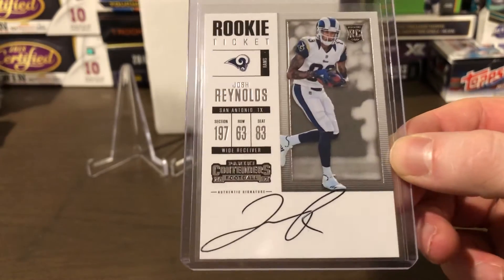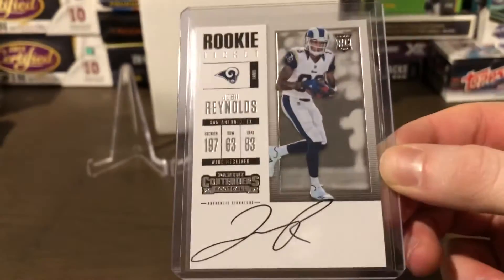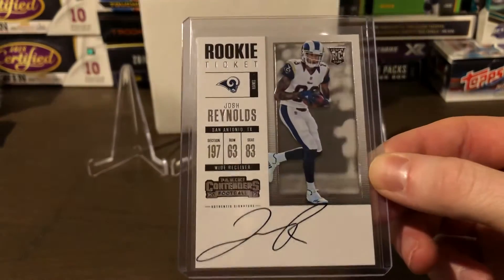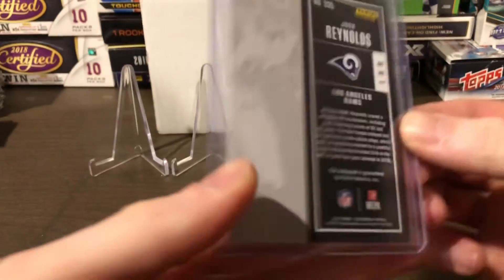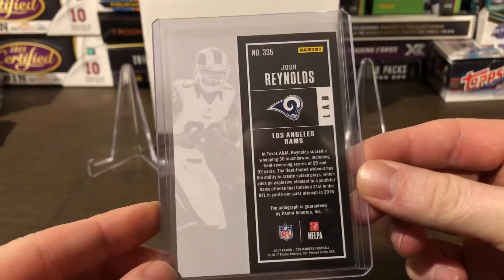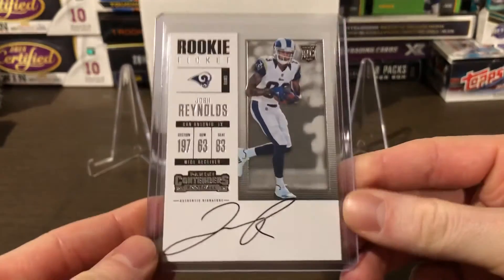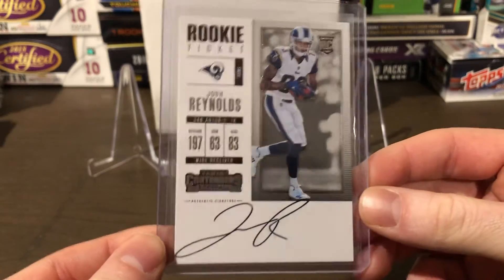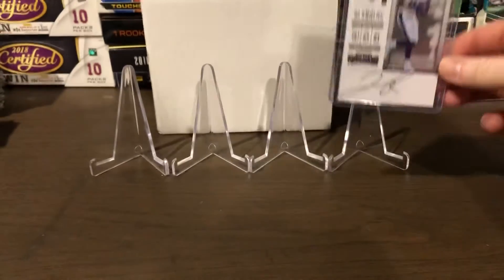This is the on-card version as well — stayed on card. Got it off eBay. Pretty nice design. I think the back is kind of lame compared to this year's Contenders, but overall I do like the front of the card. It looks nice. And it's on card, so you can never go wrong there. So this is the base rookie ticket auto of Josh Reynolds.